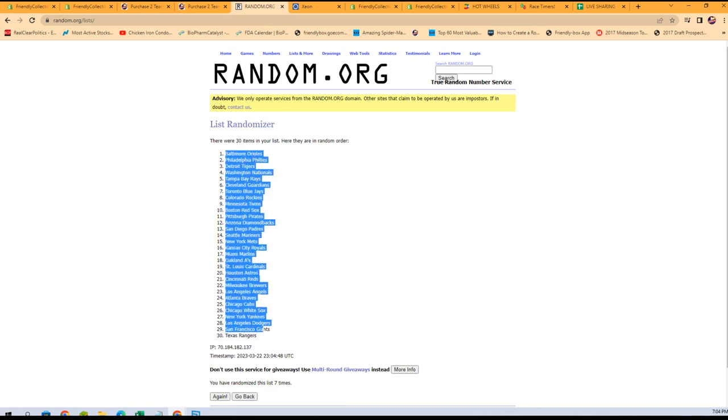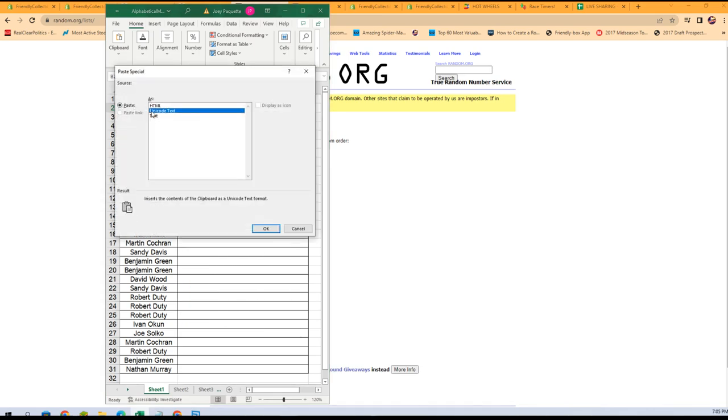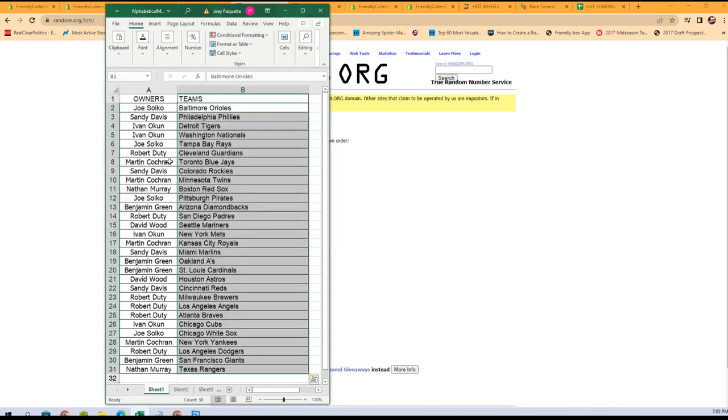Let's get all the teams — just the teams. There it is right there. There is your lineup for the Gold Label break: Joe S with the Orioles, Sandy D with the Phillies, all the way down to Nathan M with the Rangers. Martin C with the Yankees.